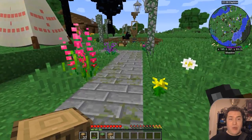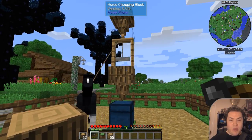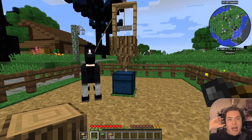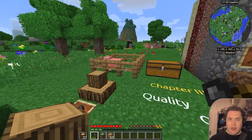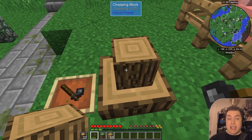Later on, you can make an automated construction: you have the automated chopping block with a hopper on top and a hopper on the bottom, which allows you to automatically fill in wood. But until then, this manual method is a very cool and easy alternative, and I would highly recommend using it wherever possible.